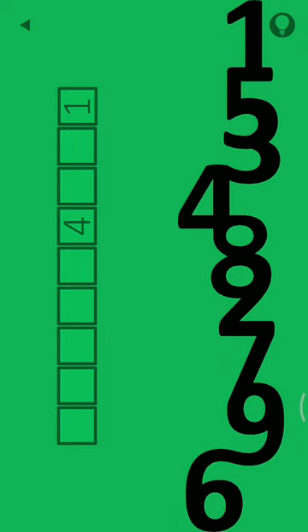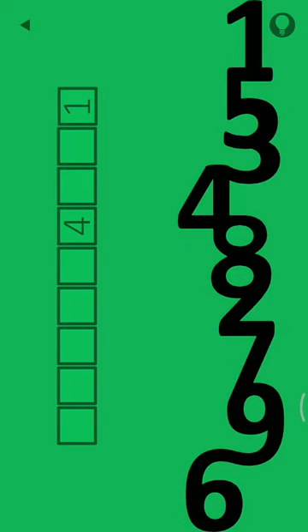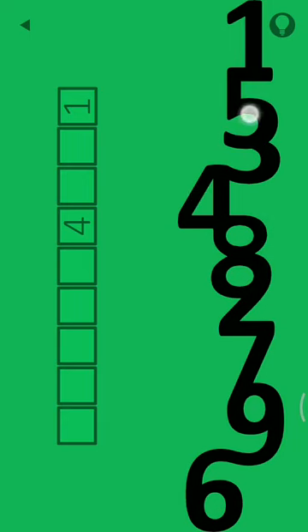Starting with one — one is at the first position so I'm clicking there. Two is at the sixth position so I'm clicking the sixth box. Three is at the third position so I'm clicking the third box. Four is at the fourth position so I'm clicking the fourth box. Five is at the second position so I'm clicking the second box.